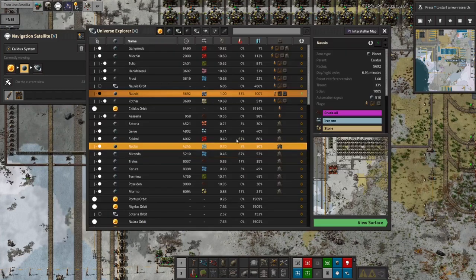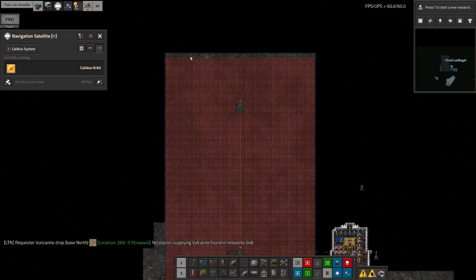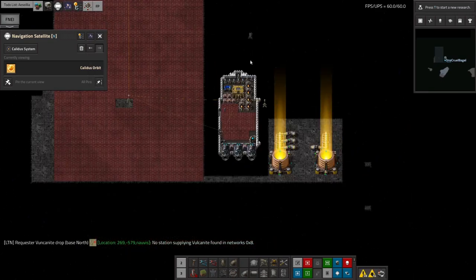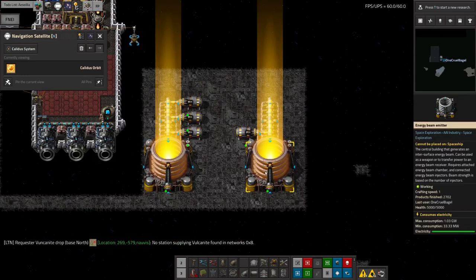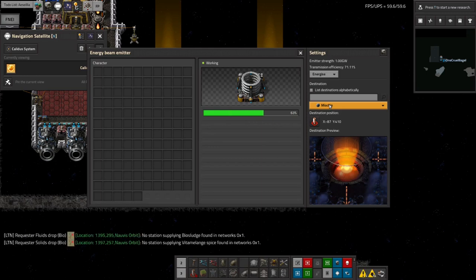I went back to Caledas orbit, where I've now put in even more solar panels — we're producing just over 6 gigawatts of power, which is a pretty crazy amount. We've now got two beam emitter things; this one I've set to fire at Miokin to keep it powered. As I start putting receivers on more different planets I'll be able to point this one at various different ones.